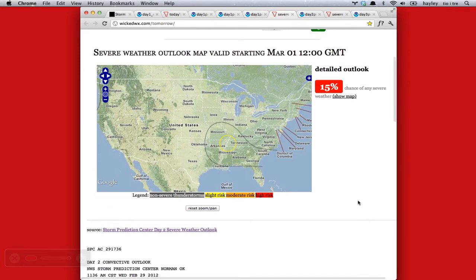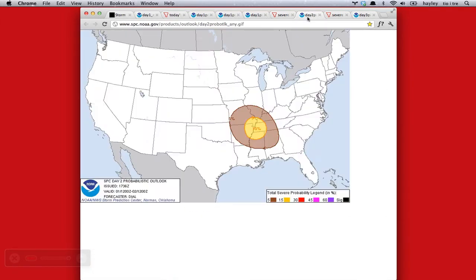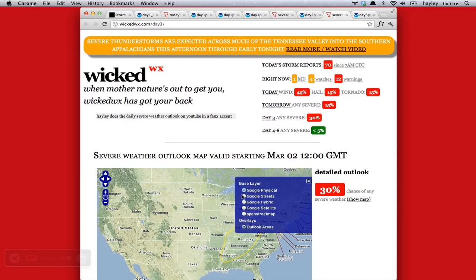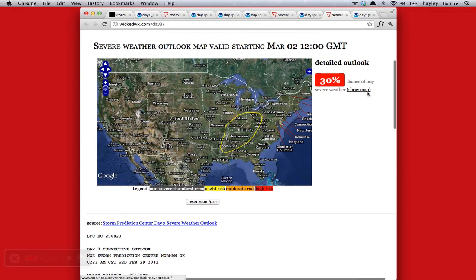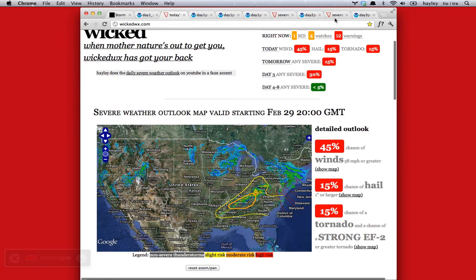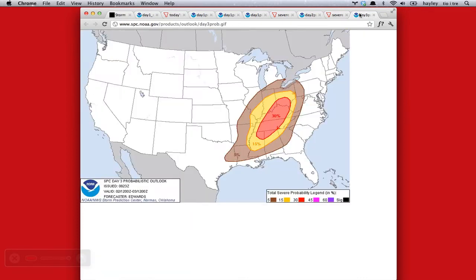We'll look at tomorrow — March, or the Ides of March — we've got another slight risk going on. Here's the breakdown of the severe risk: 15% slight risk and then the 5% around it. And day three, in the area that's currently getting hit, we're going to have another slight risk, and it's actually 30%. Compared to today's 45% highest chance — I believe when today was day three, it was only saying 30% — so we could see another significant weather day. We'll have to keep an eye on it.